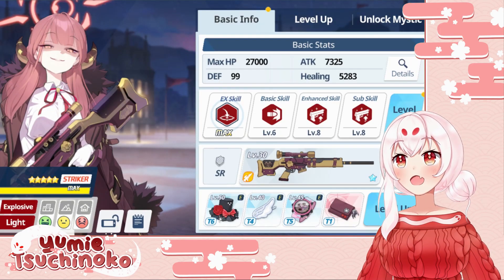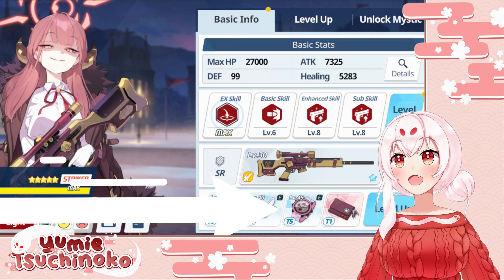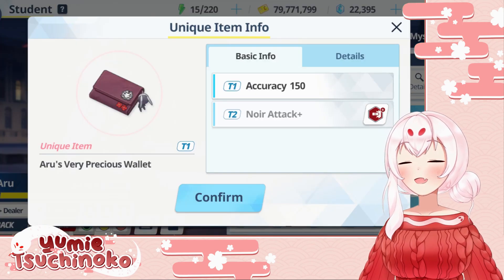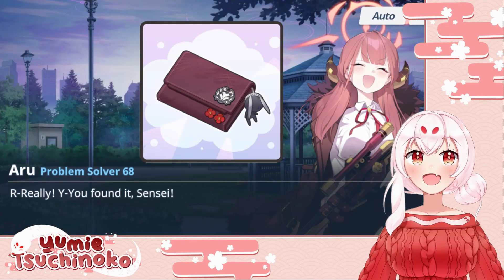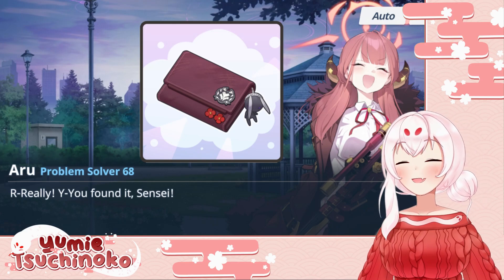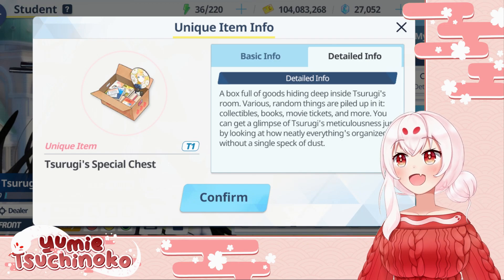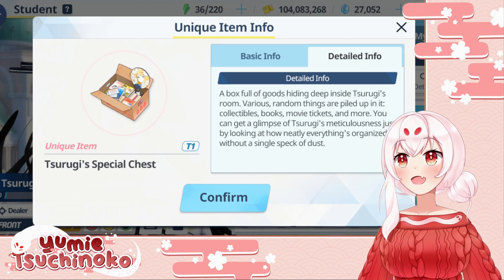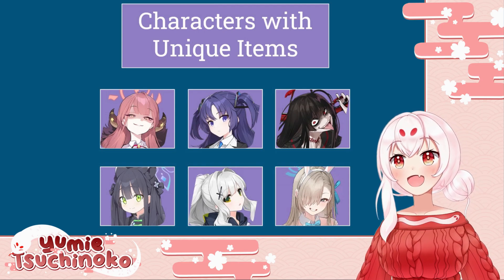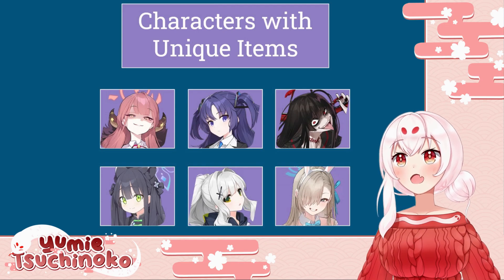Some characters that reach friendship level 20 can now unlock unique items, which not only gives them a stat boost but also a brand new character story beat, all of which have been really fun to play so far. A lot of time and thought went into what unique items each character gets — at the time of writing only six characters currently have these unique items, but more characters will get them as time goes on.